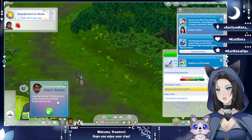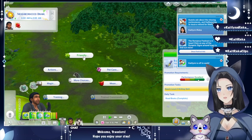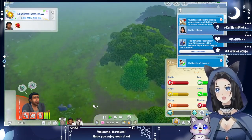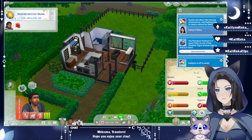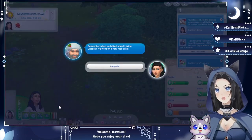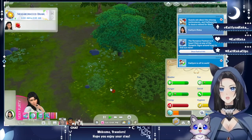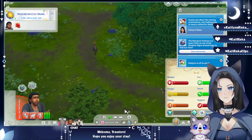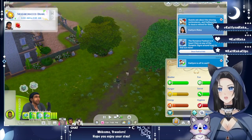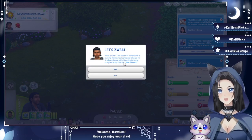Grace says the festival t-shirts are out of this world — let's go to the festival. But he needs to come back for the dog first. He's very uncomfortable due to low hygiene. We're getting another call from Santa — remember when we went on a date with Lavinia? Congrats! He didn't use the restroom at all, so let's just take the dog home.